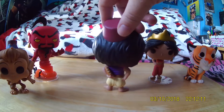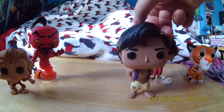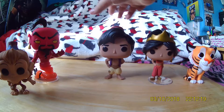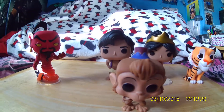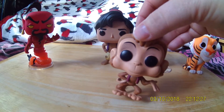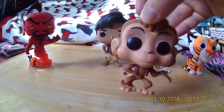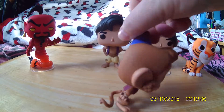We've got Aladdin - he's got a little bread that he's stolen, like he normally does at the beginning of the film to keep himself surviving. We've got Abu, who is Aladdin's friend - he's got his hands like this, but I would have liked him to have a little diamond because he's quite cheeky.